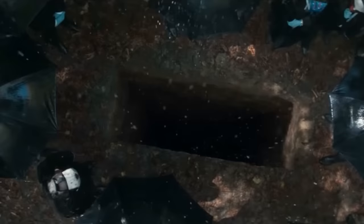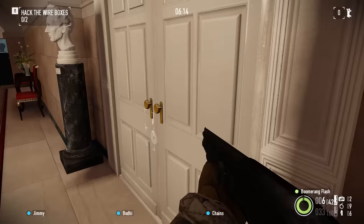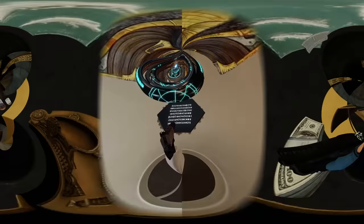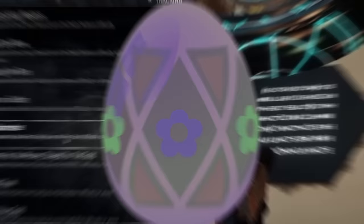At number three is Payday 2's nearly impossible secret ending. If you finish the White House heist, it triggers an ending cutscene where one of the main heisters named Bane dies and the rest of the crew quit their thieving ways. But the developers hid a massive, truly elaborate secret that unlocks an alternate ending — one that makes a Call of Duty Easter egg look like child's play. To even start it, you need a ton of trophies from other heists in your safe house, which you interact with in a certain way. Then you have to read a substitution cipher telling you which achievements to complete, and those achievements are picked completely at random — different for every player.